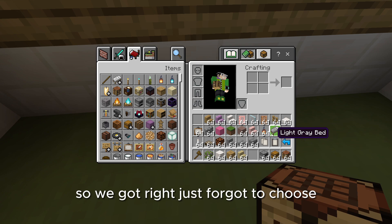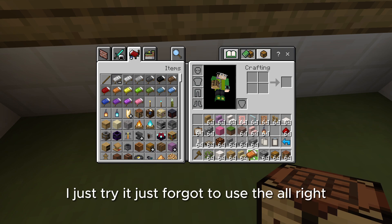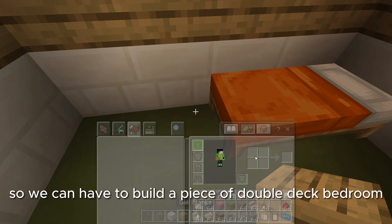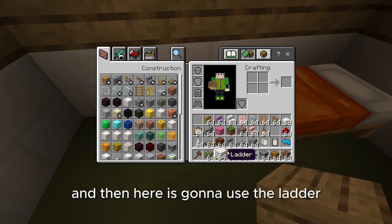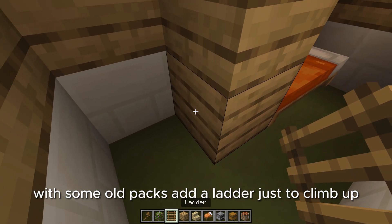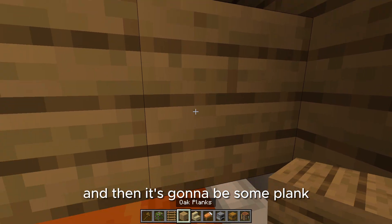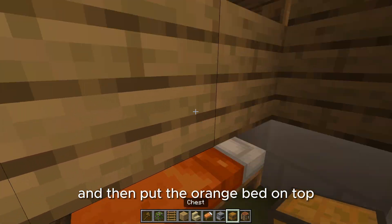Alright, I just forgot to choose. It's going to use the arrangement for our bedroom. So let's make a ladder next. We can build at least a double-deck bedroom. Here it's going to use the ladder, and then we're going to try to put on it with some old planks — add a ladder just to climb up, just break it. Then use some old planks, climb up, and put the bunk bed on top. That's it.